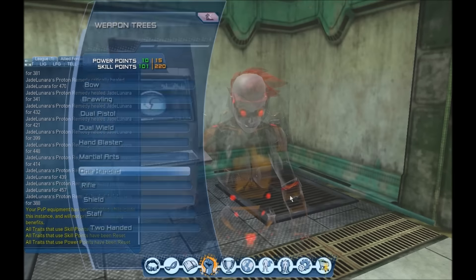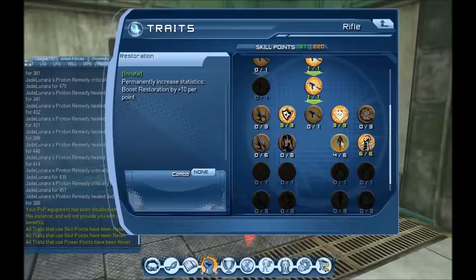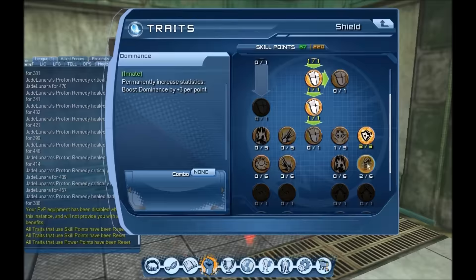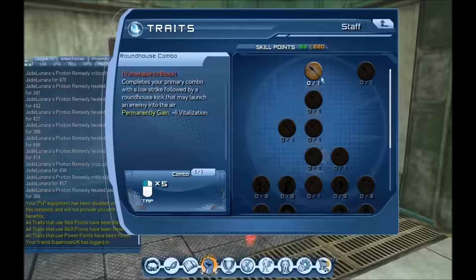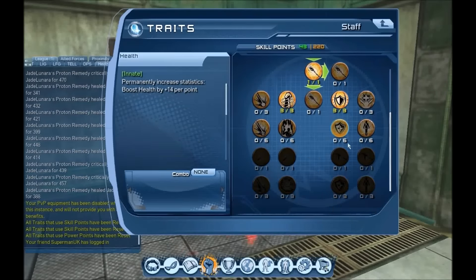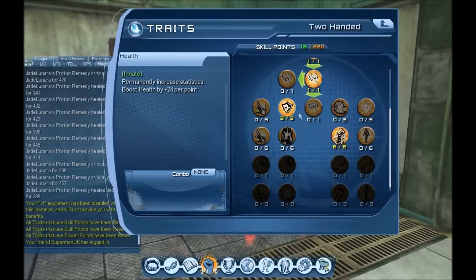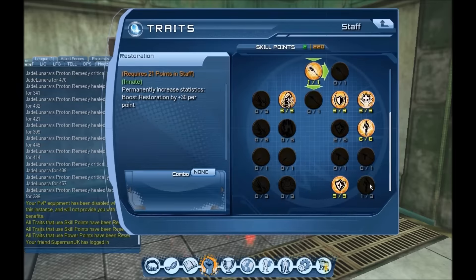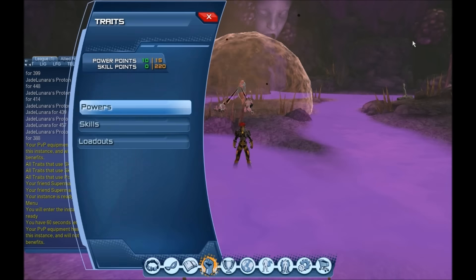Stay tuned for the next video where I'll break down how I spec for atomic tanks — the tanky tank build — and then the hybrid build, which is really strong. At the end of my skill points I'm grabbing restoration in the bottom tier to boost it as much as possible. It's only a 502-point difference in restoration — this build ends up at 6,501 restoration and 4,802 dominance, same as the last one.